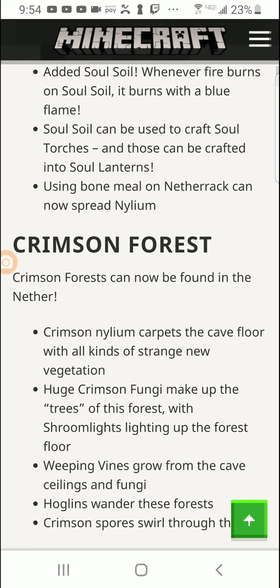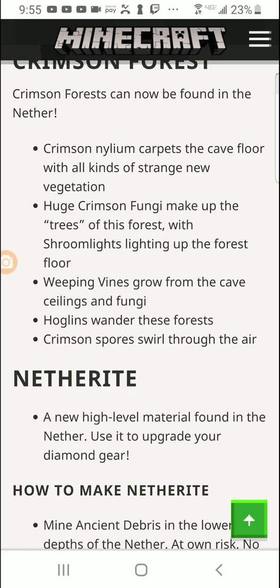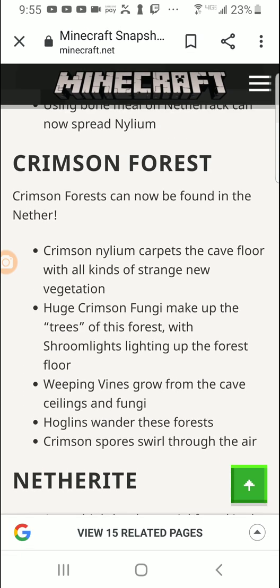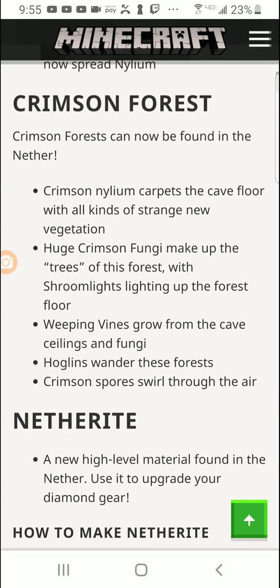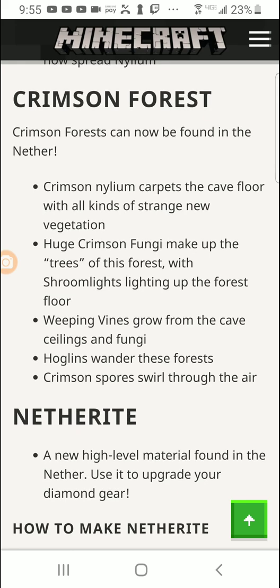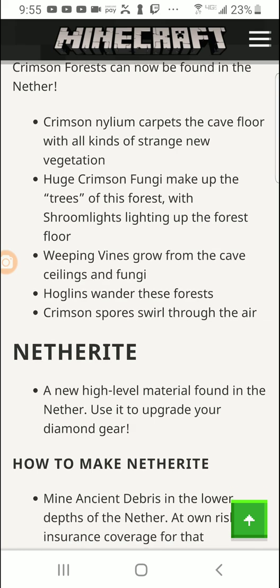Soul soil can be used to craft soul torches, and those can be crafted into soul lanterns. Using bone meal on netherrack can now spread nylium. The crimson forest is carpeted with all kinds of strange new vegetation — we're getting more caves in the nether now with ores, which is going to be awesome. Huge crimson fungi make up the trees, with shroomlights lighting up the forest floor. A lot of this looks like abandoned nether fortresses. Weeping vines grow from cave ceilings, and hoglins wander these forests.